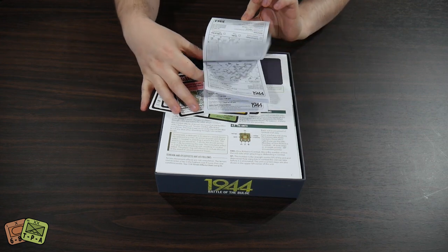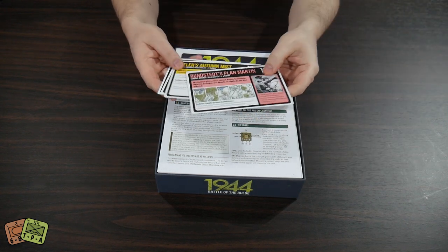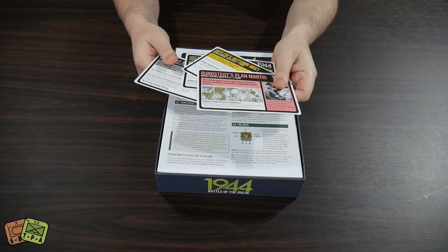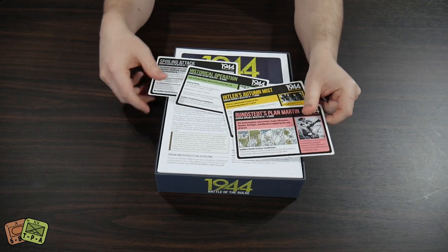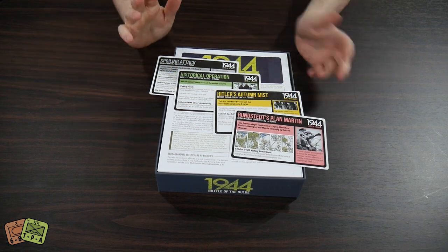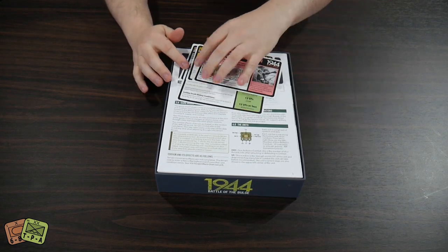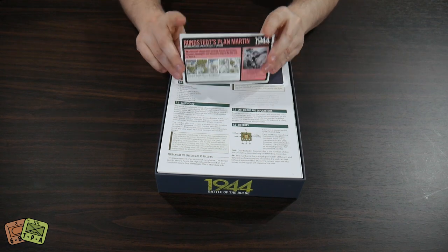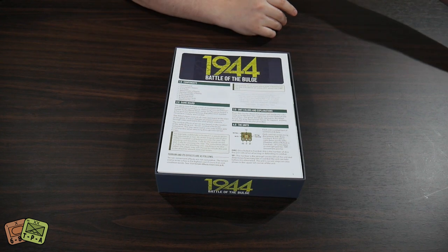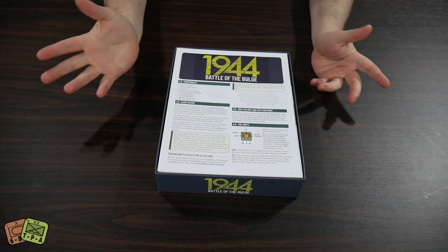Are these double-sided? Yes, they are, so you've got a lot of those. These are some variable objectives — they're all the same on the back. You can play the historical operation, or you can play a couple of different versions where the victory points are different, and you can do these hidden so that the Allied player doesn't know exactly what the German player is trying to do. You can play regular Bulge, but you can also do some ahistorical stuff, which is nice — it's not so predictable what the enemy's going to be trying to do. I enjoy that kind of thing.